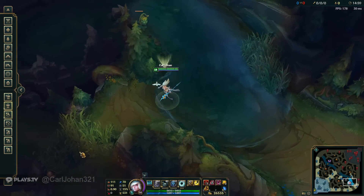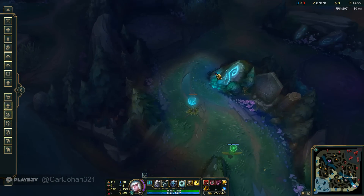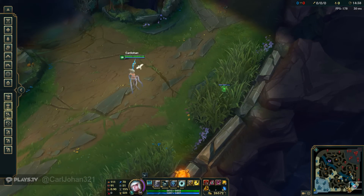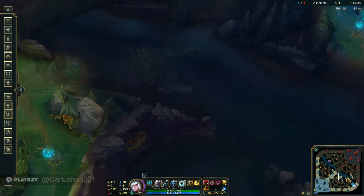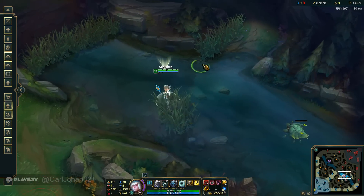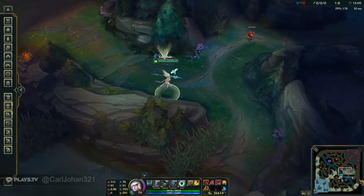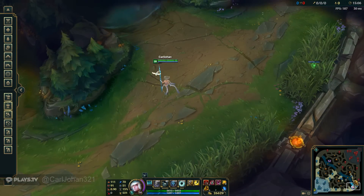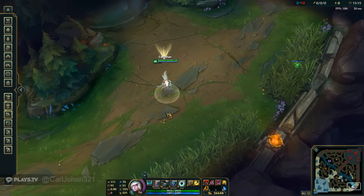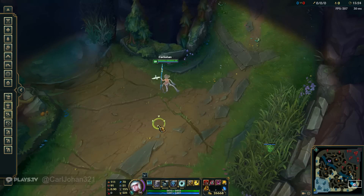You're going to have a pink ward usually right around here or right here. By this, you're covered from the enemy roaming through their jungle. You can see the enemy support who's probably sitting in that bush, and you can see the enemy mid laner if they're roaming through there. The only risk is the enemy mid laner or jungler going through the river, but this is often prevented by your mid laner having a ward in that area. Even if they don't, the enemy will likely assume a ward is there and won't try to gank through those routes.